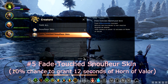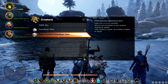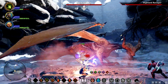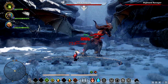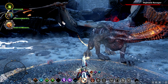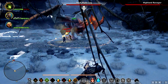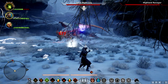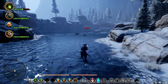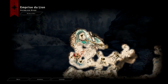And finally, number 5: Fade Touched Snowflour Skin. This Masterwork gives you a 10% chance to cast Horn of Valor, which gives you 15% bonus attack and armor for 12 seconds. This Masterwork is deceptively powerful. At first it doesn't look like it matches up to some of the other Masterworks on this list, but you have to consider the fact that it's AOE, so you can apply it to your entire party. If you put it on one character with high attack speed like a rogue, then you will have Horn of Valor up almost all of the time. The only case in which you don't want to use this Masterwork is if you already have a warrior with Horn of Valor in your party. You can farm this Masterwork from Snowflours in Emprise du Lion and the Exalted Plains, and the best spot is on the Frozen Lake in Northern Emprise du Lion.